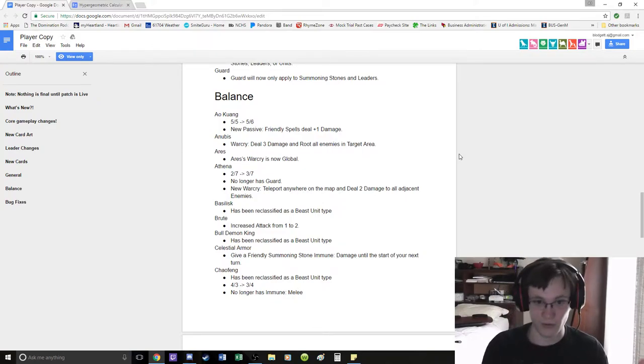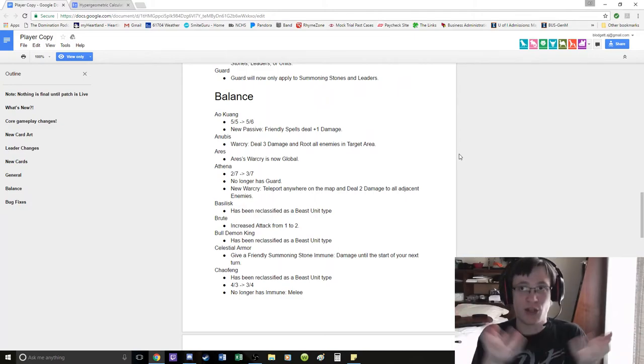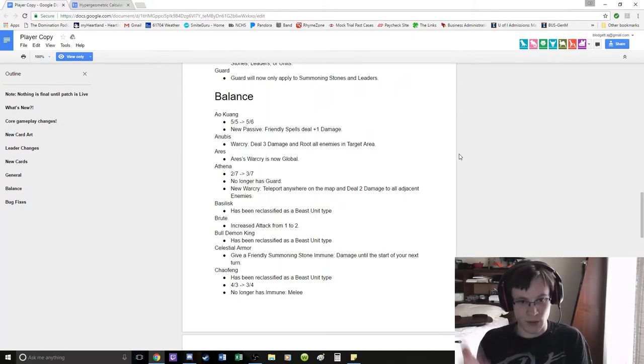Athena went from a 2-7 to a 3-7, which is just a straight-up buff. No longer has Guard, which — I had a conversation with Deathwalker about this. Athena Warcry was you could place her anywhere on the map, which is great, except you want her next to your squishies, which was usually your leader. So essentially her Warcry was useless.